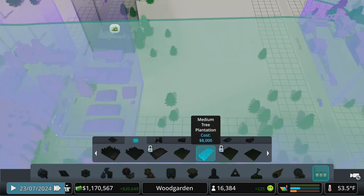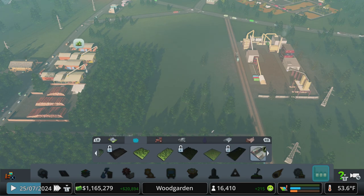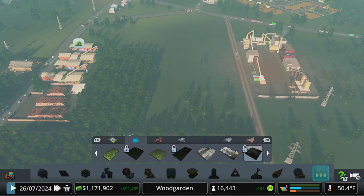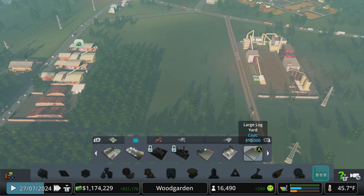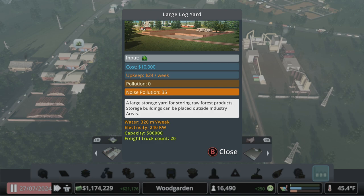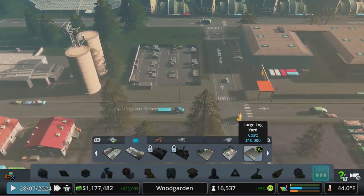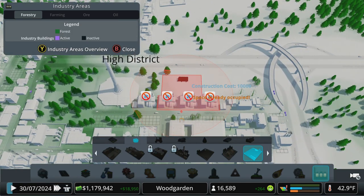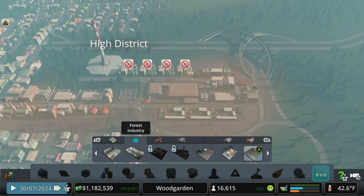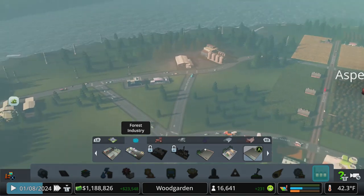Let's do a medium tree plantation - let's see how much larger that is, that's pretty big, pretty heavy duty. Sawmill, pellet plants, small log yard, large log yard - a little bit of noise pollution. Storage yard for storing raw products - storage buildings can be placed outside of the facility. We could come over here and increase - how big is it? Oh my god, it's huge. We could fit it in here next to the highway if we moved our power plants out. Let's stay with that for now and see if that gets us where we need to get to.